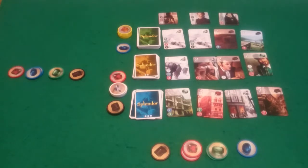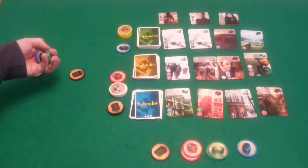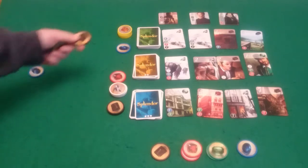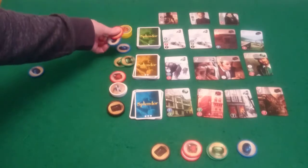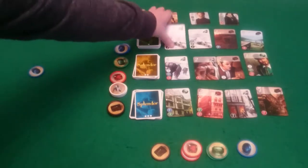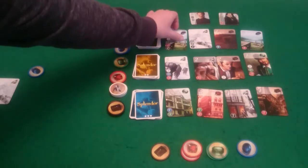And with it back to me, you can see this is moving very quickly. And what do I want to buy? I've got so many choices. I am going to pay a red, a blue, two green, and a black to buy this white one here. So this will now sit in front of me and I count as having a white gem.